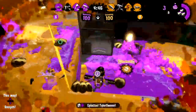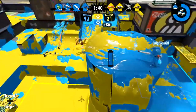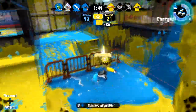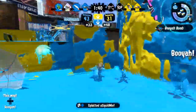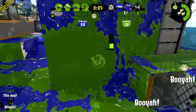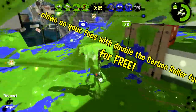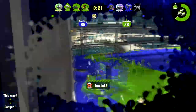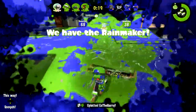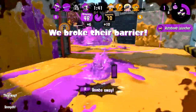We here at Ammo Knights know that you're waiting for the best part of all — the deal. If you buy a Carbon Roller Deco in our shop, we'll not only take 20% off of your order, bringing the price down to just 6,800 coins, but we'll also throw in a regular Carbon Roller on the house. If you feel like the Carbon Roller Deco still doesn't paint enough, even with its glorious double bomb opportunities, the regular Carbon Roller has an ink storm, making it a huge threat on the field.